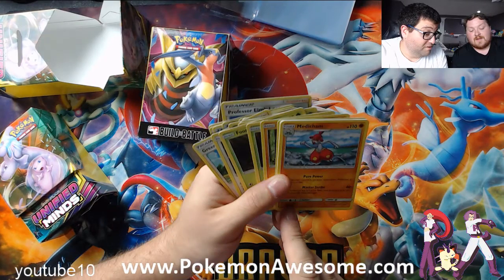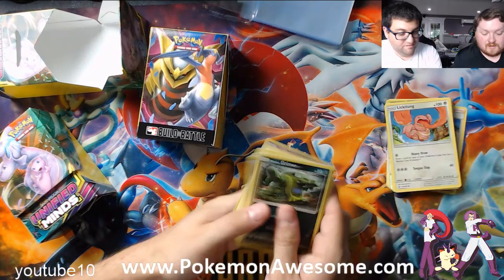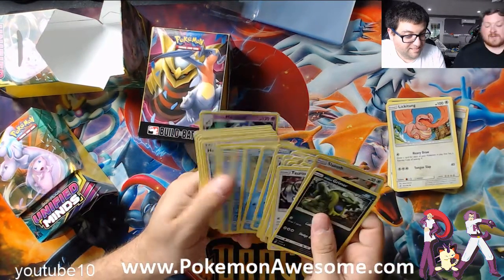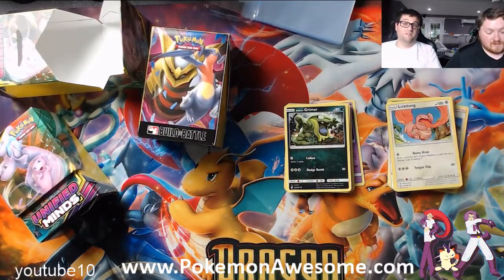That's interesting. The Medicham is weak to Psychic, and Grimer is weak to Fighting. I think it'll be interesting to see who gets the better starting hand — that's really going to be the determining factor. I can't wait to play those against each other, that's going to be fun.